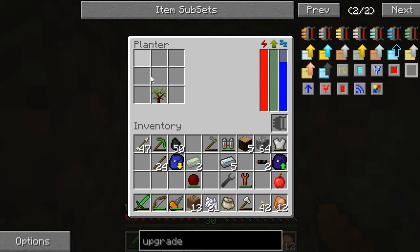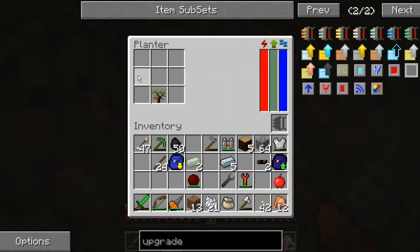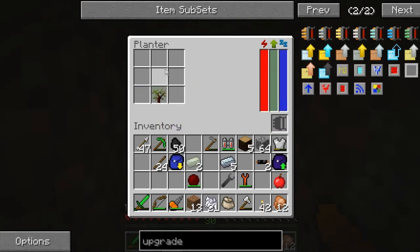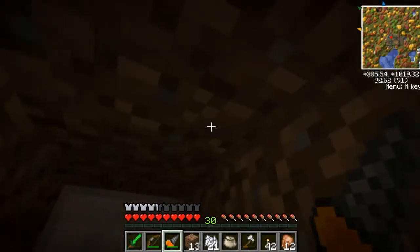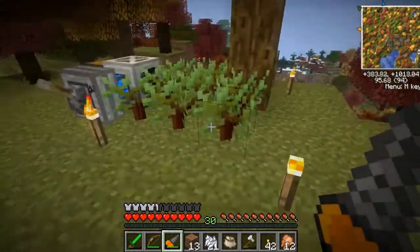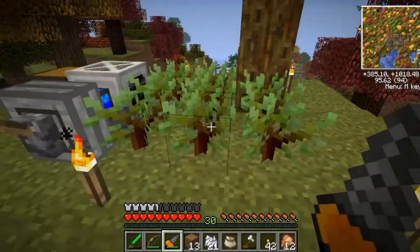You don't have to put the same thing into each of these spots as I did. You can actually put anything in here that grows as far as farming wise goes - sugar cane, regular vanilla trees. I believe the biome trees will work as well. Anything will work and you put it in, it'll plant it in the respective spot as far as the planter goes. And as you put the upgrades in, it'll put more in the respective spots as the plot grows outward.